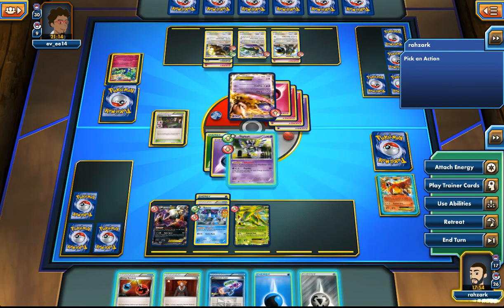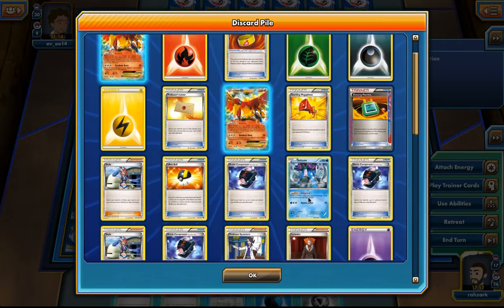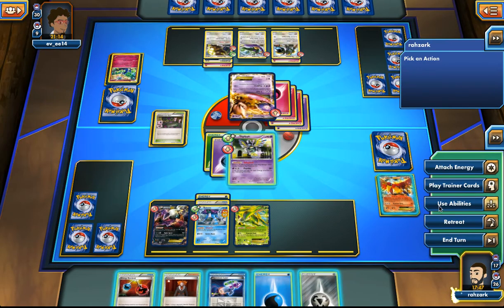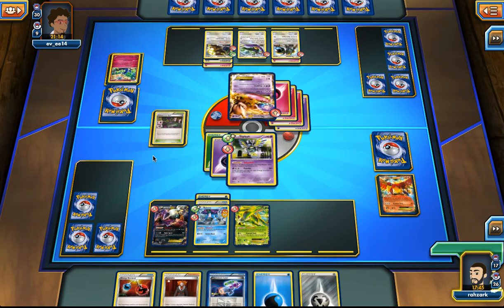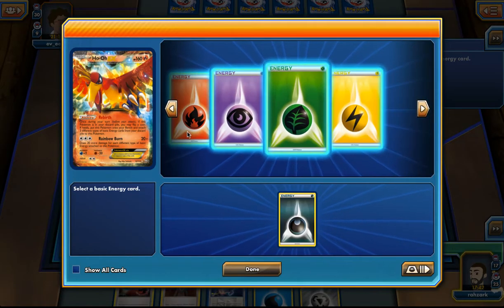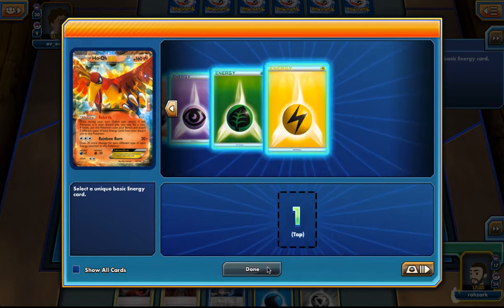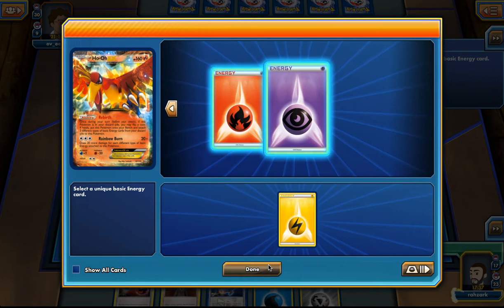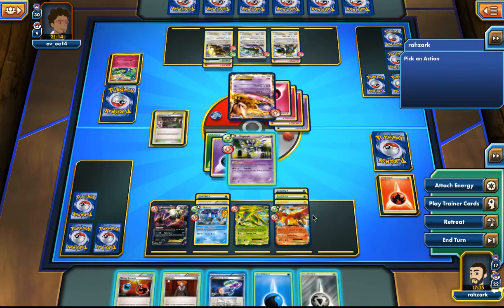Our opponent is playing a very strange deck. We failed the flip, but I have another shot because I have an extra Ho-Oh when we hit. I'm discarding this one and this one because it cures stuff, and I don't want to grab the Psychic because we might need to get it with Energy Retrieval.